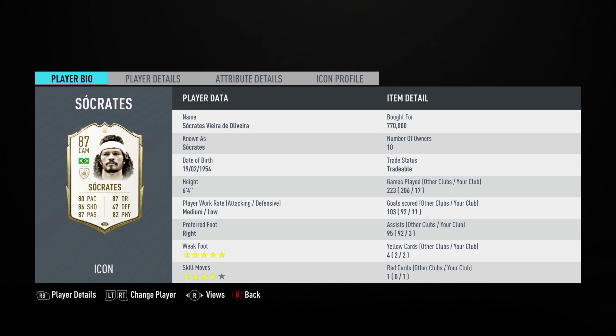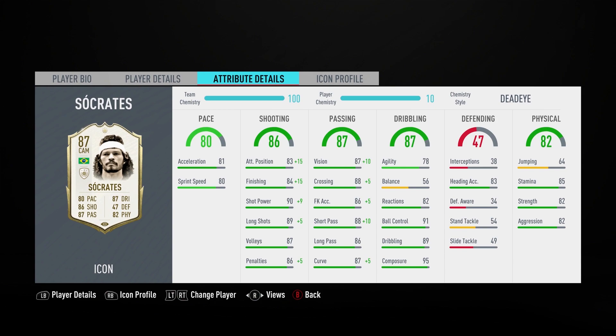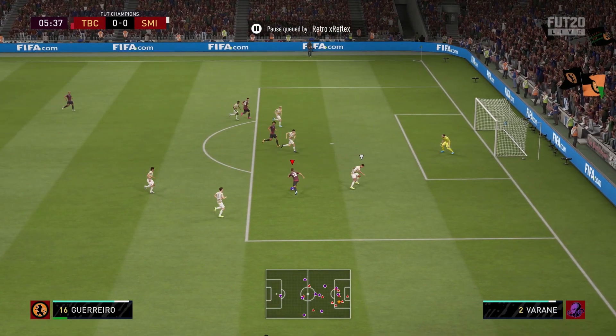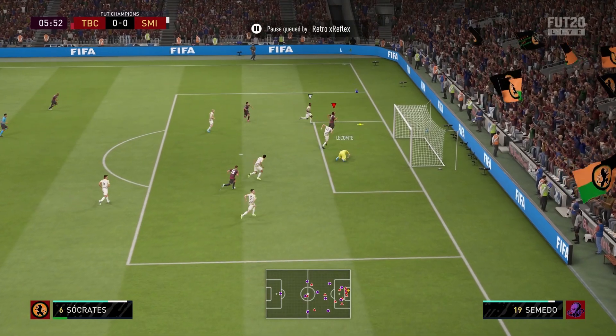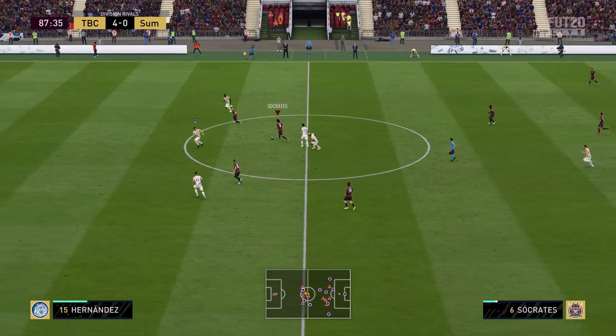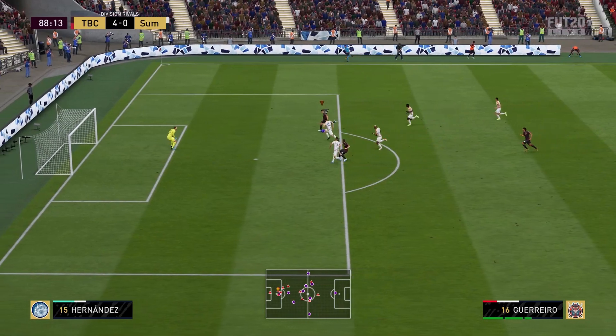What's up guys, we're back with another FIFA 20 player review. Today we will be looking at baby Socrates, 87 CAM, 5-star weak foot — I didn't even know that — 4-star skill moves, medium-low work rates, 80 pace, 86 shooting, 87 passing, 87 dribbling, 47 defending, and 82 physicality. I bought him at around 770k; he's fluctuating between 720 to 770. I bought him at a rough time when everyone was selling icons due to the icon swaps panic, but it is what it is.